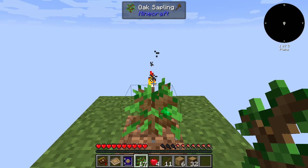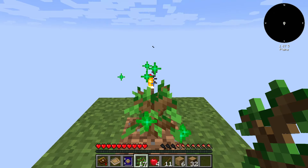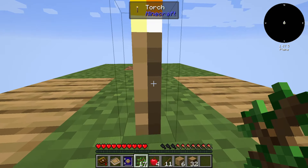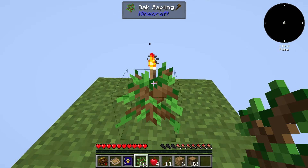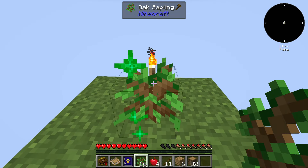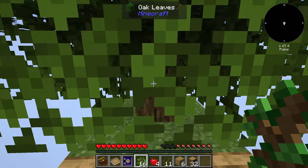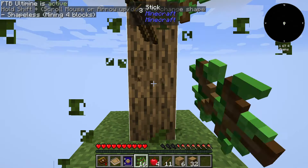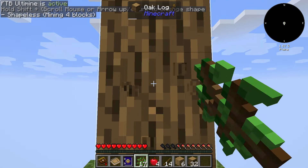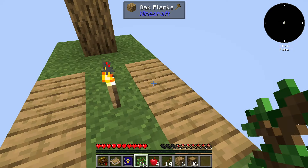We already have the 32 logs, but I'm going to grab this one very quickly as well, and the other one too. We are going to plant a couple more trees there so we can have something ready to grow. Be careful, very careful not to fall from the platform. What is going to happen if we fall? Also, when you do this shift trick, your hunger is going to go down rapidly, so we are going to need some food at some point. We now have over 32 because we are going to need more things.